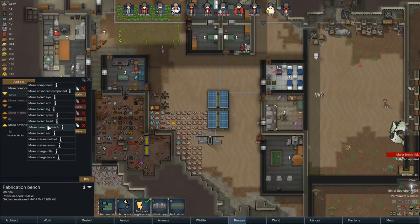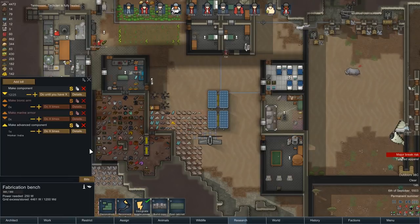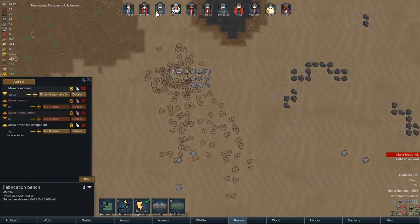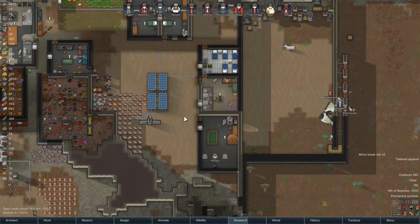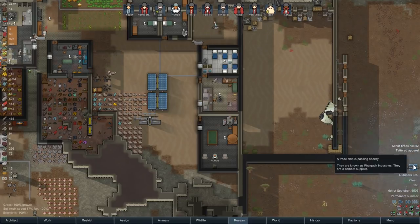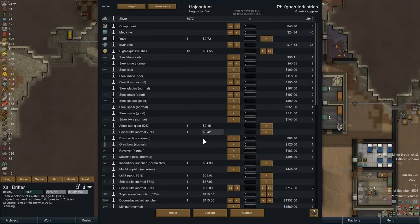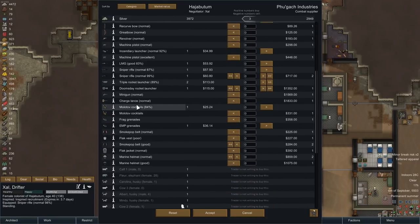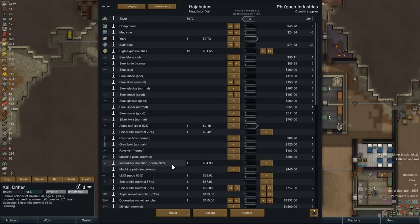I was wondering — there's certain bionics you can't make and I don't understand what the difference is. Like, why can't you make bionic lungs? Hammersmith, can you come get this? Combat supplier. Auto pistol you can get rid of. We have one Yayo — get rid of that. I should really probably use the EMP grenades. Never do, but I probably should.